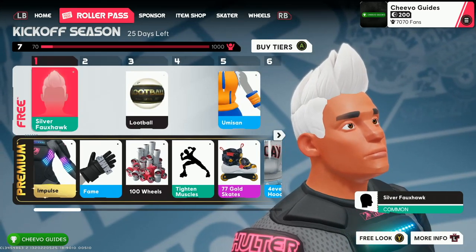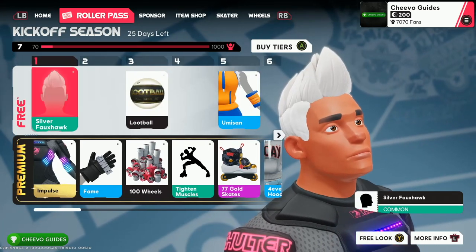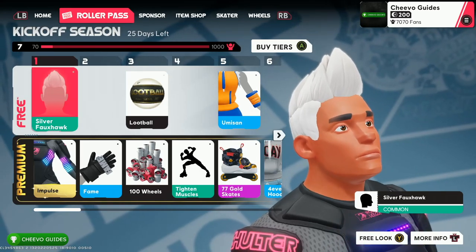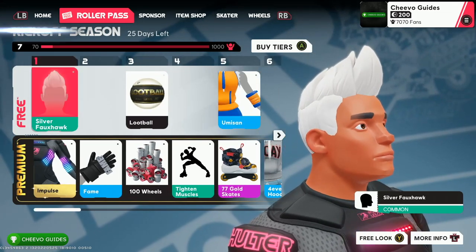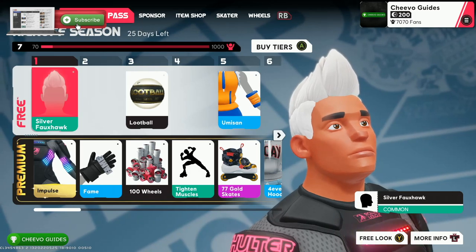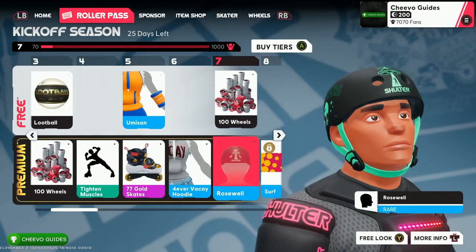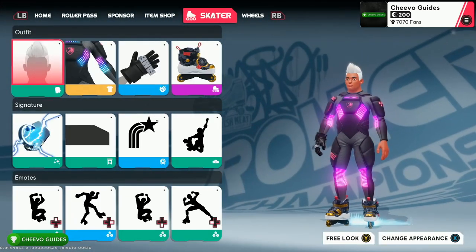That is the simplest solution to get this achievement. If you purchase the battle pass — again called the Skater Pass — it's $4.99 to purchase 500 wheels, which enables you to purchase the pass. After that, you need to play enough to level up to level seven. Once you get to level seven, you will have earned a rare cosmetic from each of the categories: the head, the torso, the gloves, and the skates.